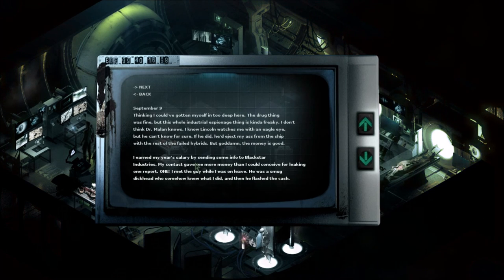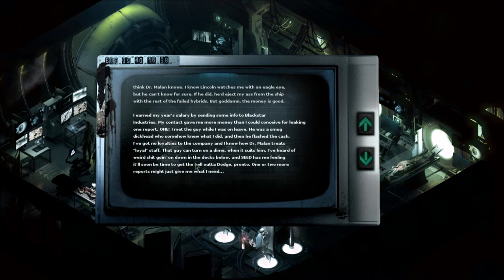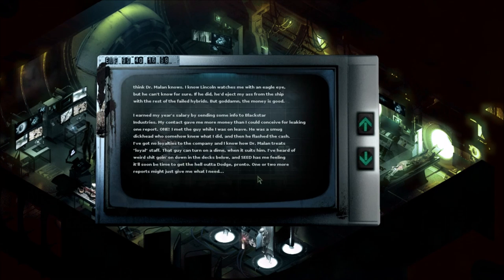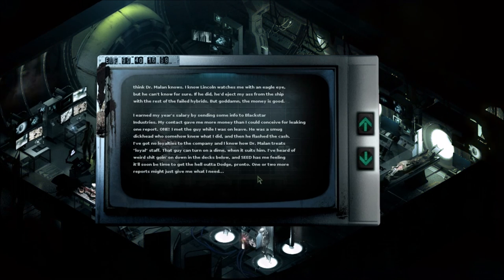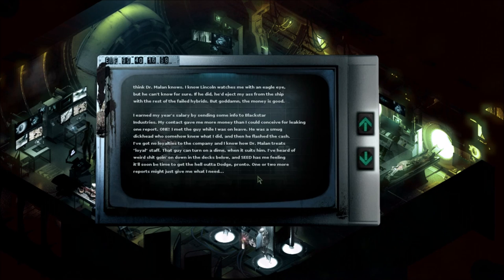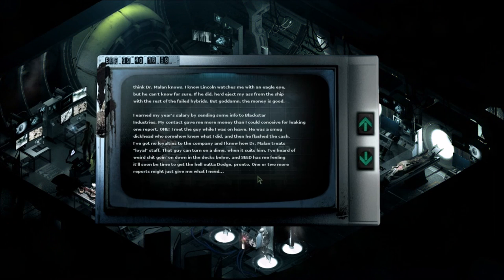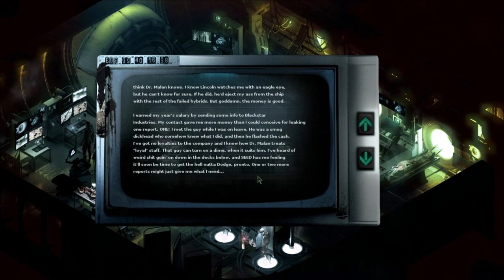I know Lincoln watches me with an eagle eye, but he can't know for sure. If he did, he'd eject me from the ship with the rest of the failed hybrids. But god damn, the money is good. I earned my year's salary by sending some info to Blackstar Industries. My contact gave me more money than I can conceive for leaking one report. One. I met a guy while I was on leave — he was a smug dickhead who flashed the cash. I've got no loyalties to the company, and I know how Dr. Milan treats loyal staff. That guy can turn on a dime. I've heard of weird things going down in the decks below, and Seed has me feeling it'll soon be time to get the hell out, pronto. One or two more reports might just give me what I need.